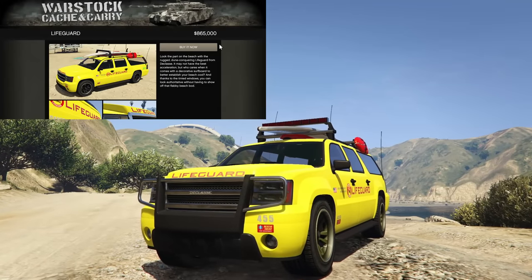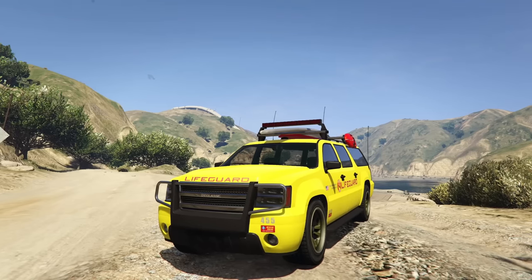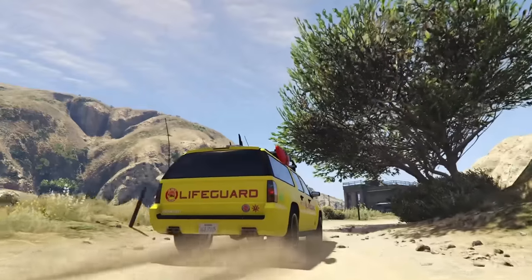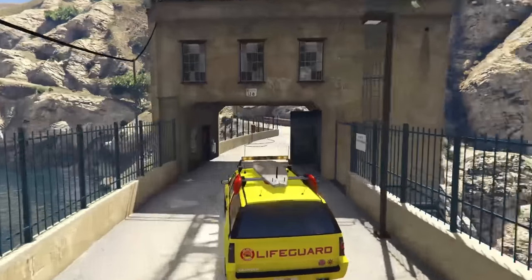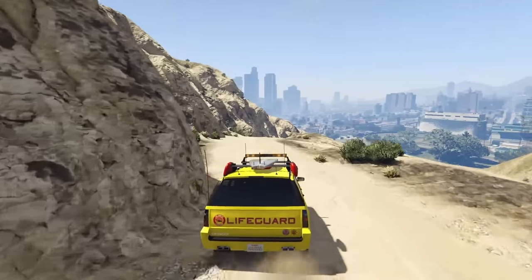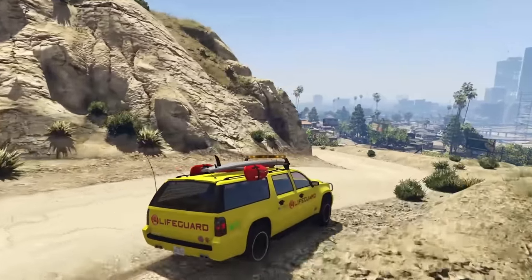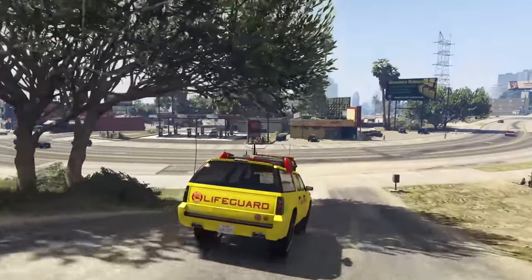Next up is the Declassi Lifeguard, going for $865,000 off Warstock. If you already have one, you can spawn it for free, take it to your Avenger, and custom upgrade it. The Lifeguard has lights and sirens, so NPCs will pull over for you — good if you like pretending to be a cop, except it's bright yellow and says Lifeguard on it. It's pretty quick, basically a rear-wheel-drive version of the Granger, and feels a little faster and cooler, so it earns C tier.